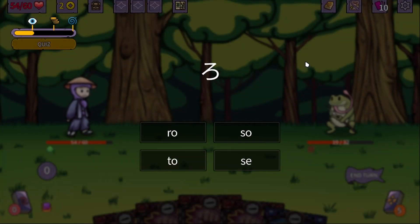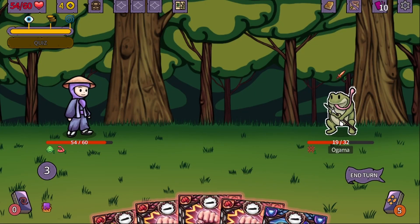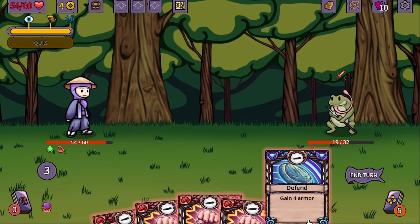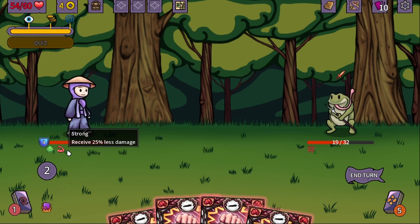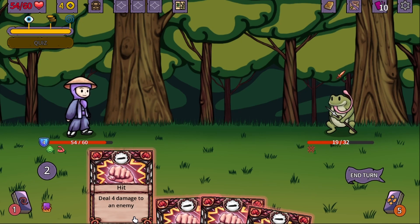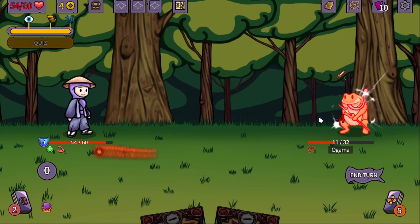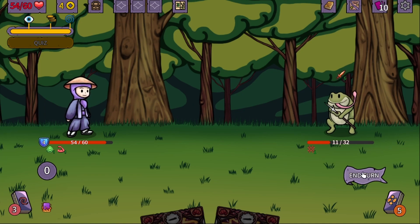Quiz. This is Se, this is Ro, and we also have Na. Trying to do six damage. Buff: receive less damage. In this case that's not the best because it's being mitigated. Can we take this guy down if we got more quizzes? In this case we are going to take five damage.